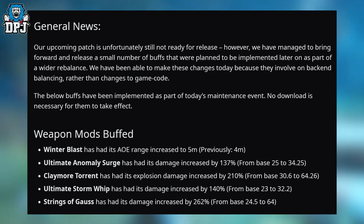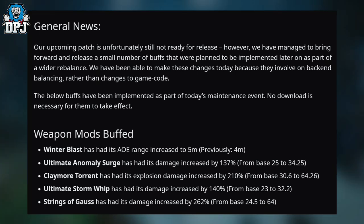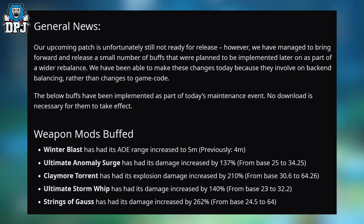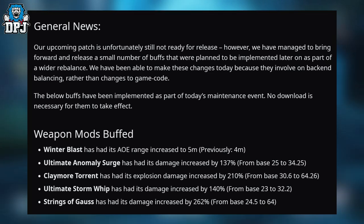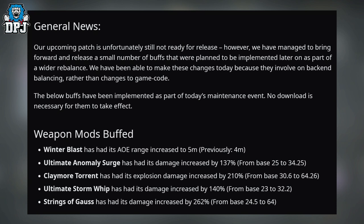Weapon mods buffed: Winter Blasters has area of effect range increased to 5 meters, previously 4 meters. Ultimate Anomaly Surge has had its damage increased by 137%, from base 25 to 34.25. Claymore Turret has had its explosion damage increased by 210%, from base 30.6 to 64.26. Ultimate Storm Whip has had its damage increased by 140%, from base 23 to 32.2. Strings of Gauss has had its damage increased by 262%, from base 24.5 to 64.